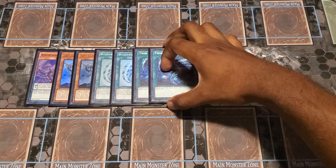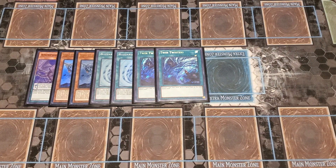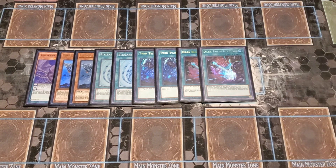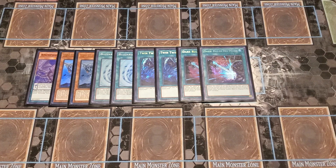I play Two Twin Twisters because the discard fodder in this deck is pretty good — it was my staple card back when it first came out. And I play Two Dark Ruler. Again, Blue Eyes is kind of a beatdown deck, but you can't beatdown after you've used Dark Ruler.